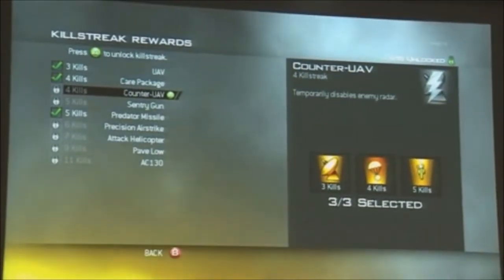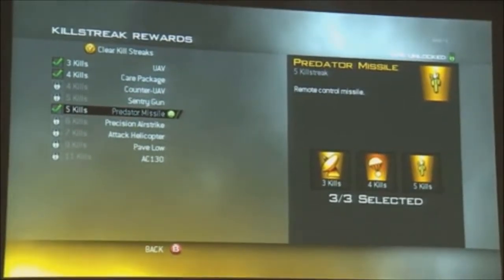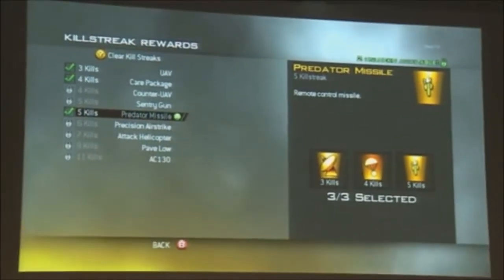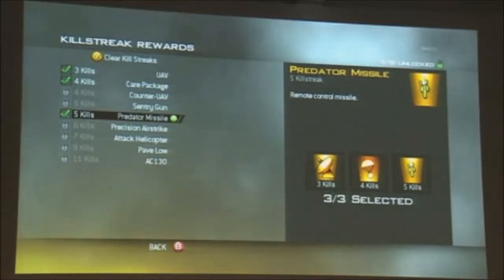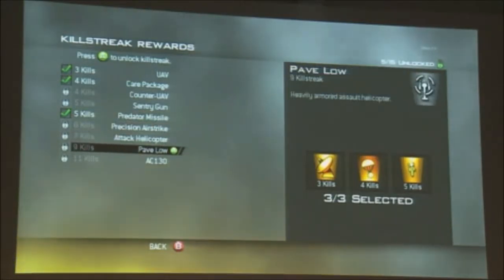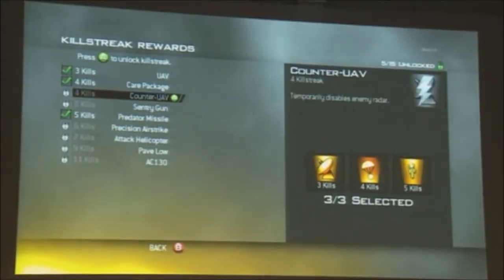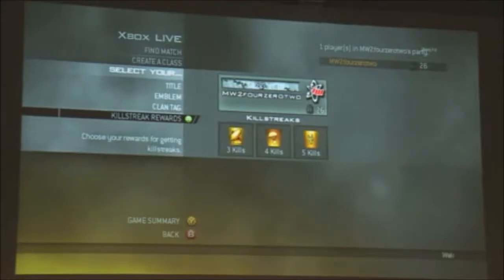The fifth killstreak is the Predator missile — basically a remote-controlled missile that you control. You open up your laptop, you're on the ground, you've got a few seconds to see the bad guys and blow them up. There are a lot of different ways to play. A lot of these are unlockable, and you get to choose the order you unlock them, which is a new mechanic as well.